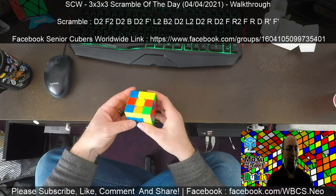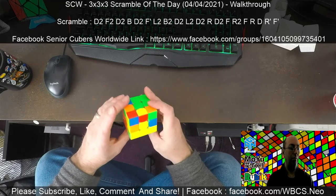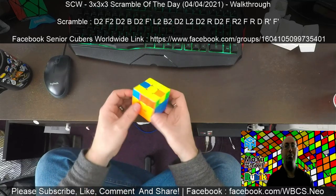Got red-blue here, and there's the red. So I'm going straight in. We've got red, green, orange — which is an insert. F2L was really easy.